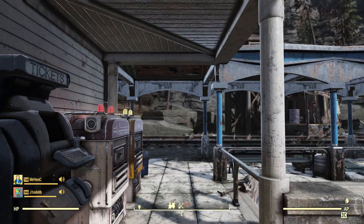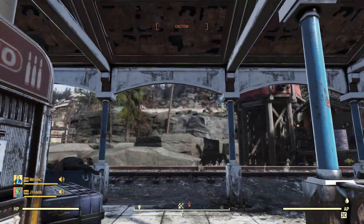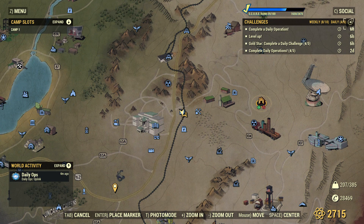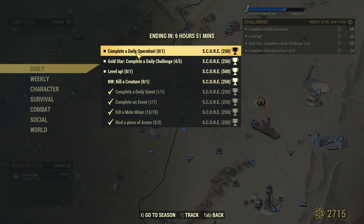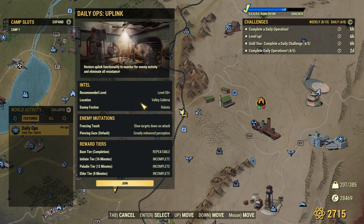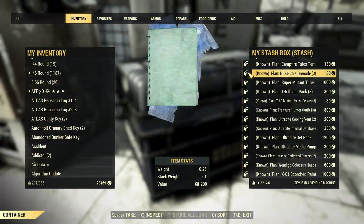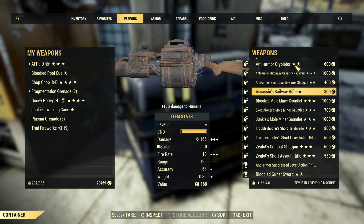Yeah, because you're struggling to breathe. I can still see them — look at them all. Right, daily ops I just have to do now. We can do that in a bit. Valley Galleria, freezing robots. Do I have anything that's troubleshooters? I think I might use my 50 cal today.